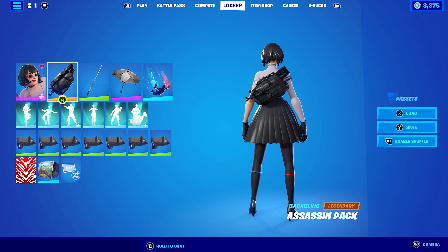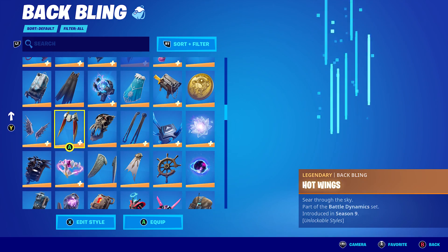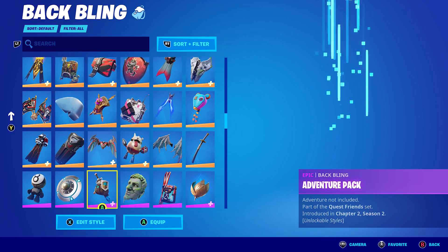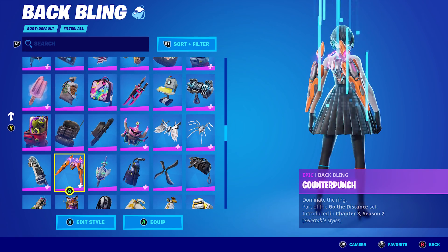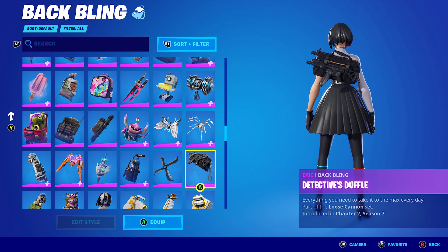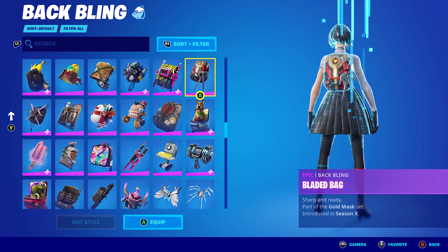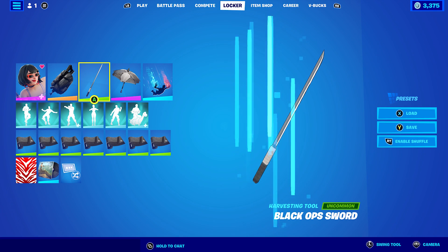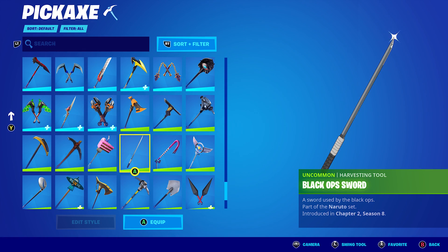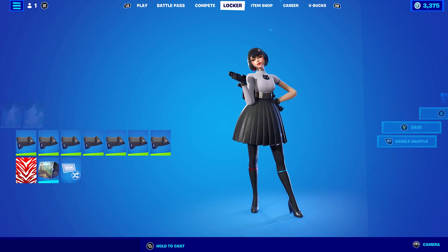Let's move on to the second-to-last combo. I'm using the Assassin Pack back bling — I was either going to use this one or the one that came with Chloe Frazer from the Uncharted skins, which has a similar look. Even the Detective's Duffel from the Michael Lowry skin works. There are a lot of different backpacks that work nicely with her, so I decided to go with the Assassin Pack. The pickaxe is the Black Ops Sword, which is part of the Nero set from Chapter 2 Season 8. The wrap is Shadow Seal from Chapter 2 Season 2 — I've just used a lot of black-themed wraps.